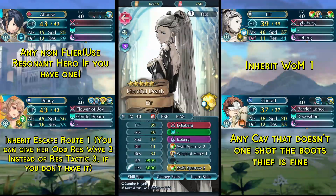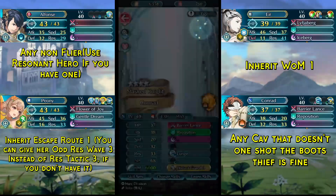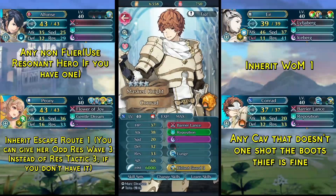Keep in mind that you need to unequip Sparkling Boosts, otherwise you will heal out of WM range. In the last slot we have Conrad with Lunge, Reposition, and a Distant Guard 3 seal. It doesn't have to be Conrad — you could use pretty much any other melee cavalry like Berkut or Clive, or possibly even another Resident Hero. The only requirement is that they do a little chip damage on the blue thief with the boots but can't one-shot him.